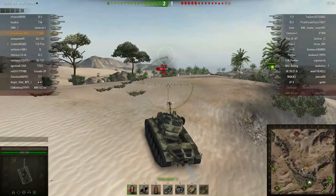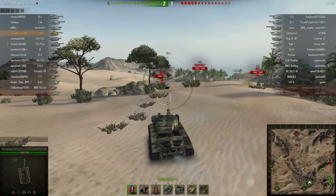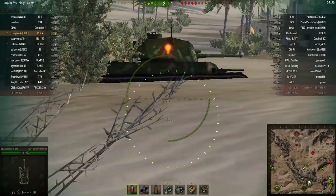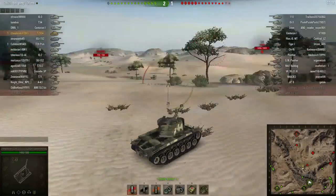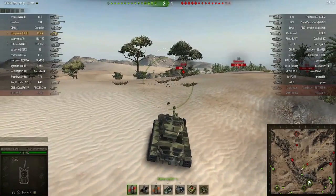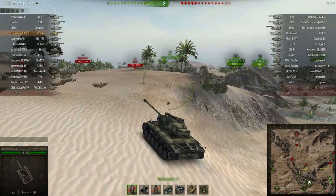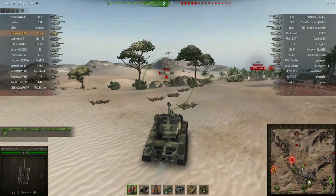Over here we've got a tank — it looks like a Chi-Ri. There was an example where I used auto-aim, but I could have done it manually. I waited too long; I should have done it sooner — I would have had a clear shot easily and would not have had to expose myself as much. With a tank that's far away it won't make a difference, but with a tank that's close it definitely does.